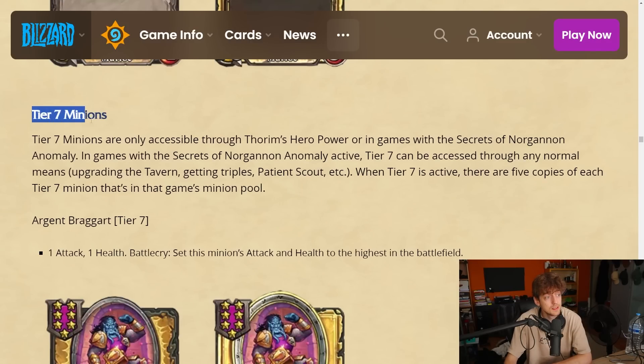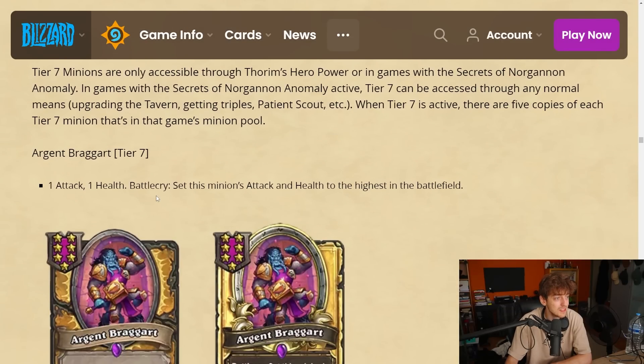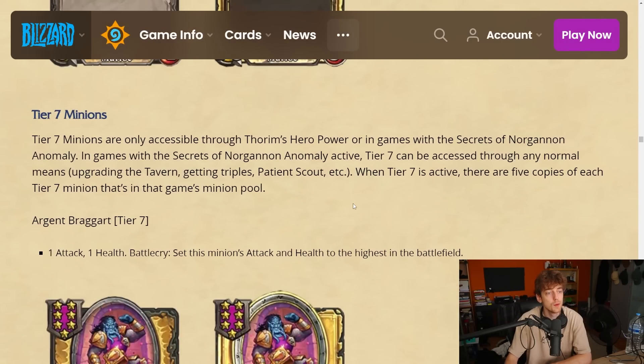Now we're gonna go to the tier 7 minions — this video is already really long but I did not expect so much new cool interesting stuff. These are only accessible in the anomaly where you have tier 7 minions in the lobby, and also with the new hero which discovers a tier 7. There are five copies of each tier 7 minion, so that's gonna be really interesting.